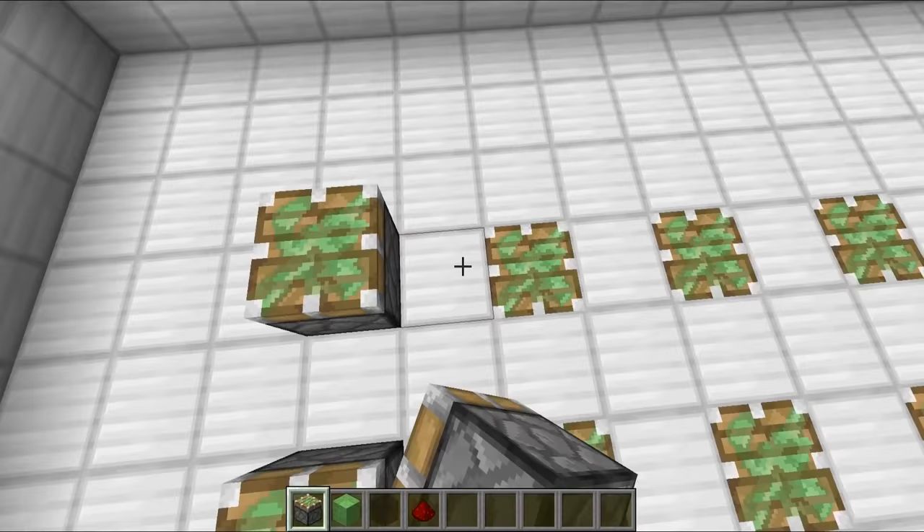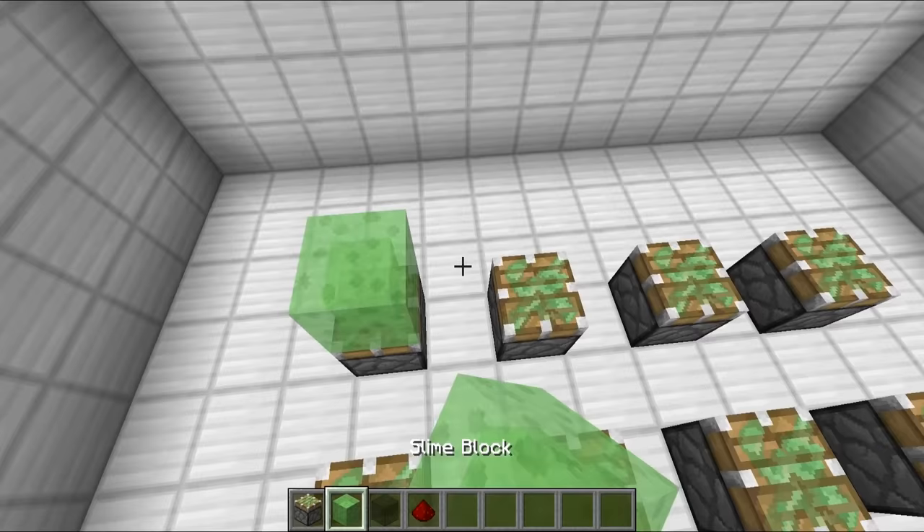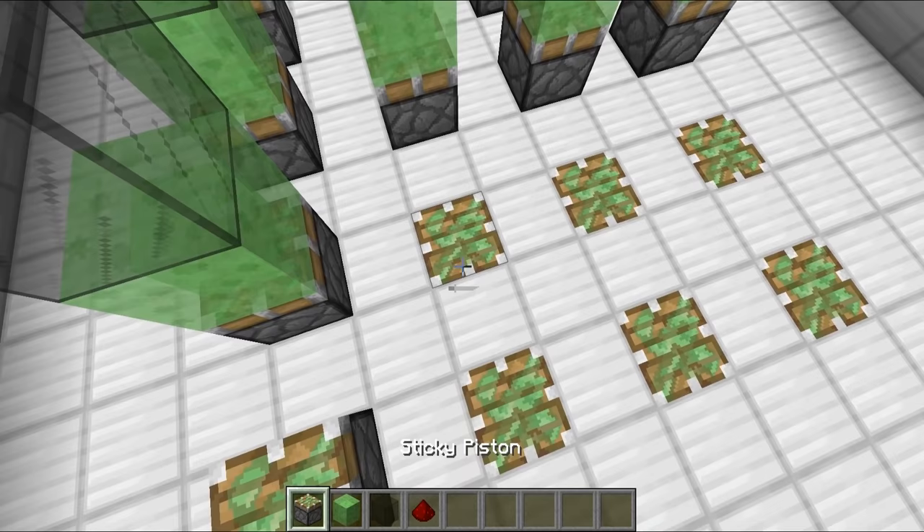On top of those sticky pistons we're going to place yet more sticky pistons, and then on top of those we'll place in slime blocks and black stained glass, just like this. These are all going to be the control rods, which essentially cool down the nuclear reactor — they stop it from overheating and exploding. These are pretty important, and they're all looking lovely now.